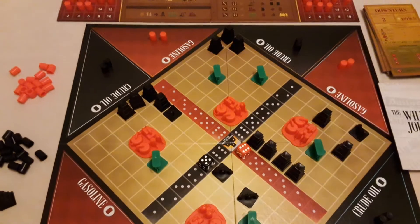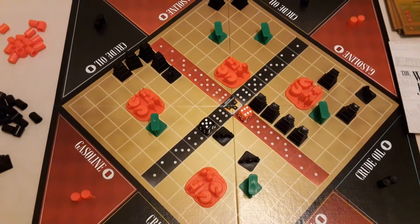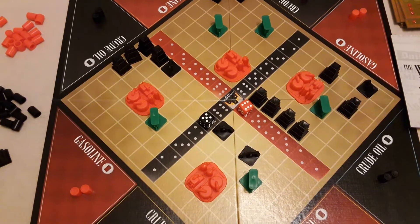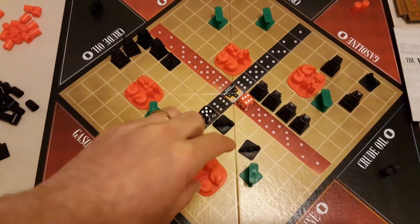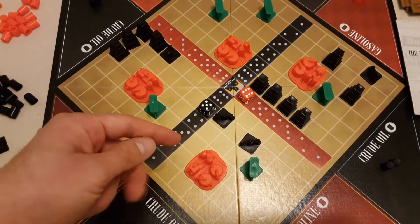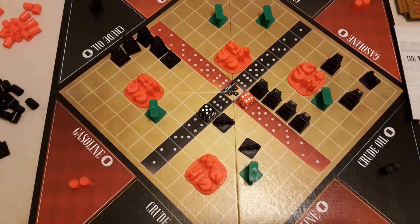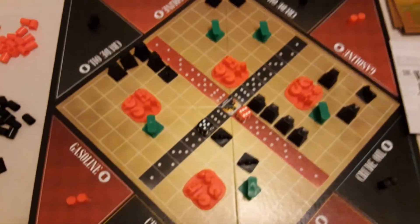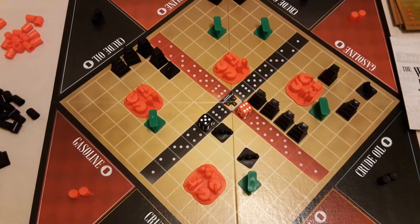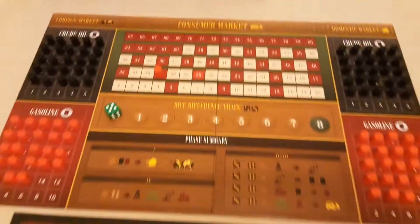Finally, the fifth phase is the end of the turn or you declare victory. The way you win is if you've got 750 million — you don't have to declare it immediately, you can wait. When you do declare, the game ends and everyone else gets one more turn. Most importantly, you then all sell your assets on the board at the depression card values. It might be the case that someone else clinches the win because they have more value in assets, or maybe they held off declaring to sell gasoline at high consumer market prices.